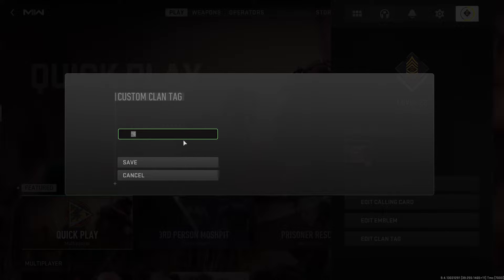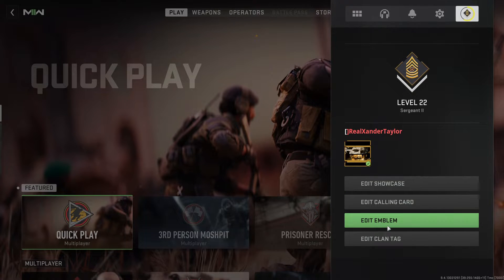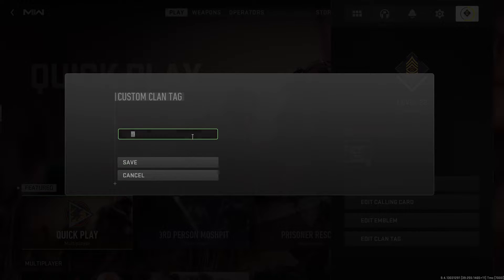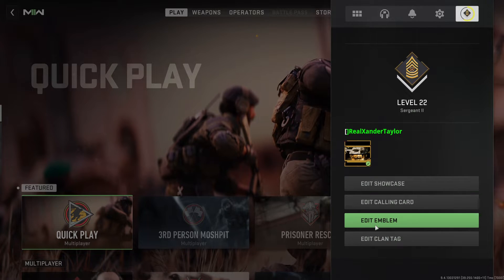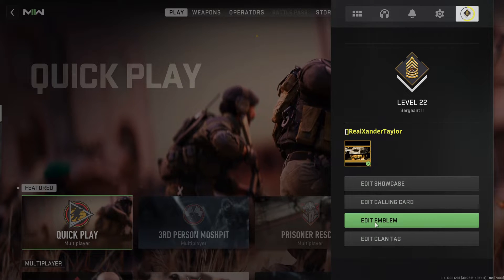First, what you have to do is go to your profile and then hit 'Edit Clan Tag.' Choose whatever it is. One will change it to red, two changes it to green, three changes it to yellow.